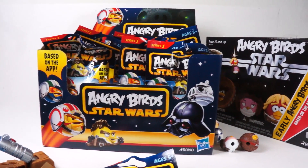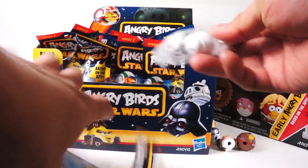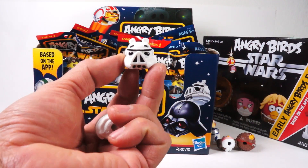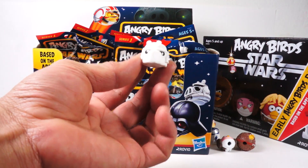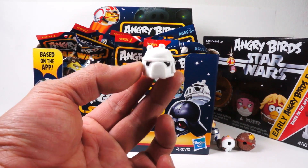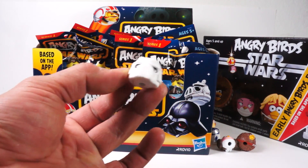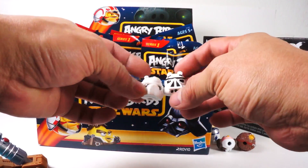Let me set up my camera real quick because I want to show you all this stuff. Let's see what I got in the first pack — oh, how perfect! Check this out: I've got a stormtrooper pig, and I think these are called Imperial stormtroopers. They were part of Empire Strikes Back — in my opinion the coolest looking stormtroopers — and here it is in pig form. Very awesome.